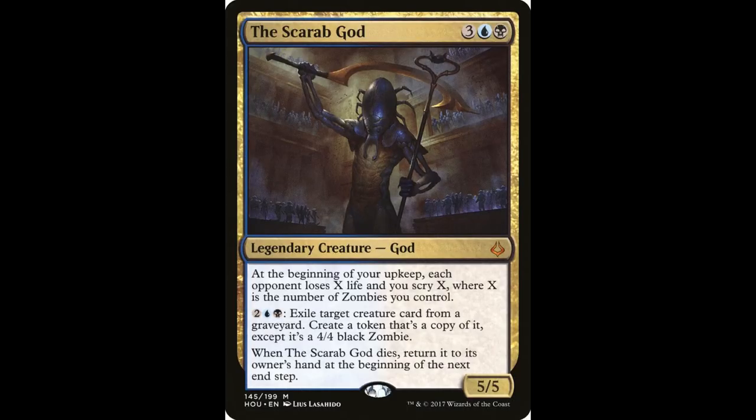The Scarab God is one of the most bomby of bombs to ever bomb. Three blue-black for a 5-5 that can't be easily killed, makes more creatures, scrys, and makes your opponent concede. If you're playing blue or black and see one of these in draft, you should think about splashing it.